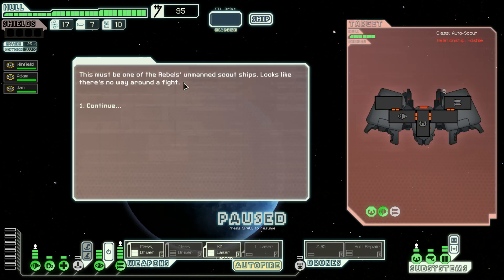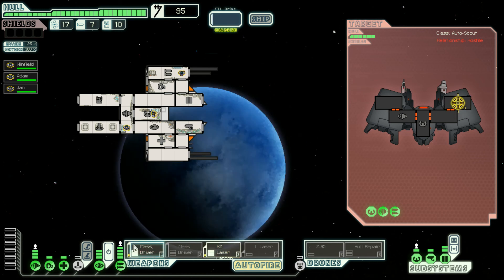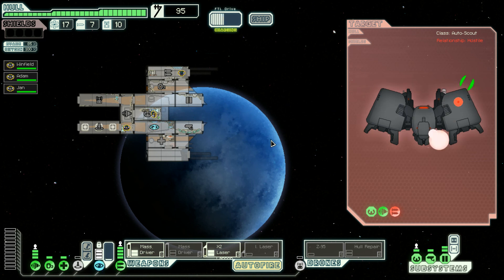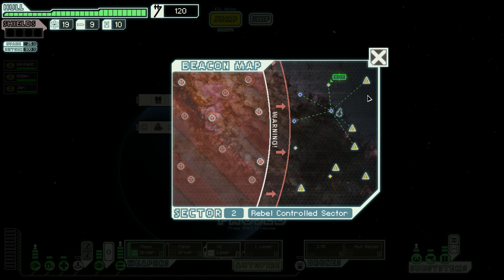There must be one of the rebels' unmanned scout ships — looks like there is no way around a fight. It has no shields — it's toast. By the way, the mass drivers are canon for this ship, the Vengeance-class frigate I think. It was a pirate ship. It's not in any of the movies — it's in the expanded universe. The ship explodes again and we have a little bit more resources.